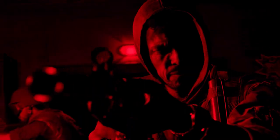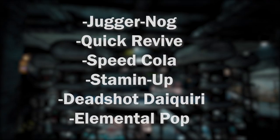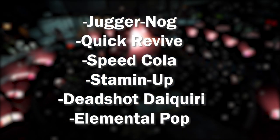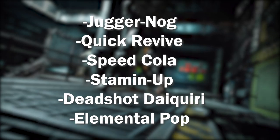Let's talk about perks. A huge talking point is the ones that we'll be able to collect and use at launch, how they work and how to upgrade them. On launch day we'll have six different zombie perks: Juggernaut, Quick Revive, Speed Cola, Stamina Up, Deadshot Daiquiri, and the all new perk Elemental Pop.